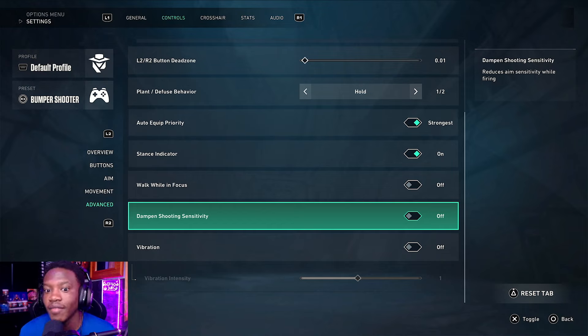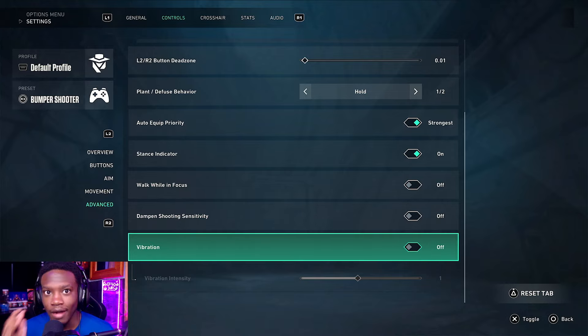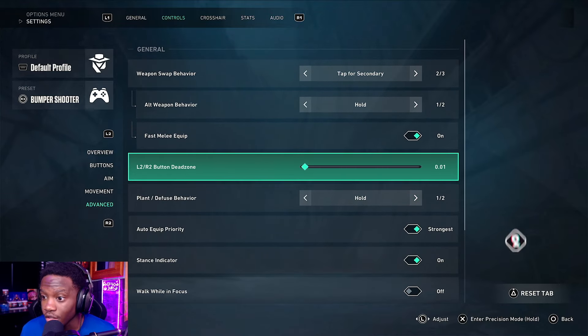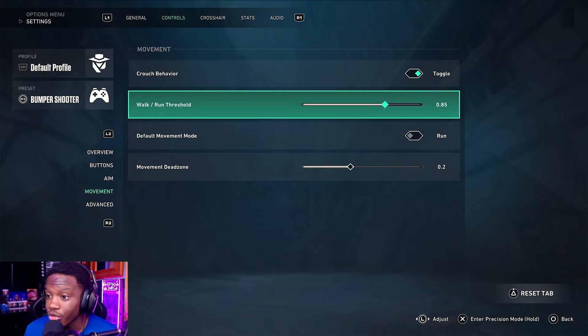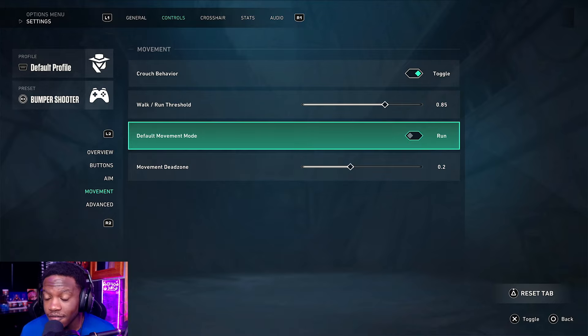Same thing with 'walk while unfocused' — turn that off. And of course vibration: do not play with vibration on. After you've done those things, you can put your dead zone for L2 and R2 down to 0.01, equip fast melee on. My movement threshold is at 0.85, my movement is at 0.2, and my default is set to run rather than walk.